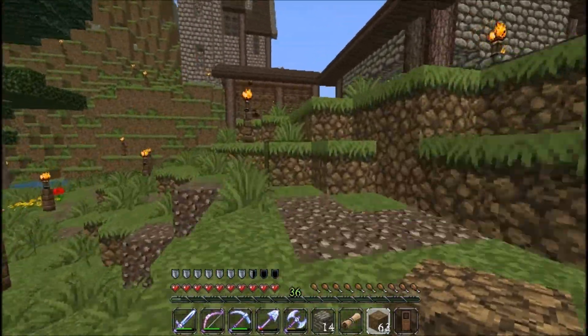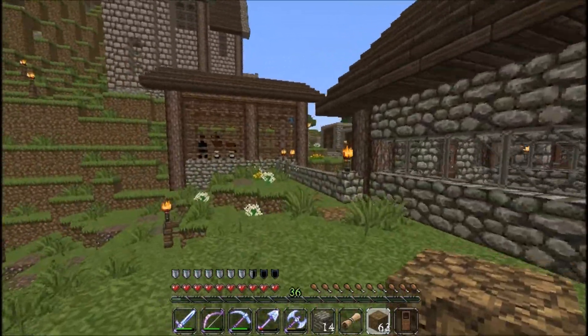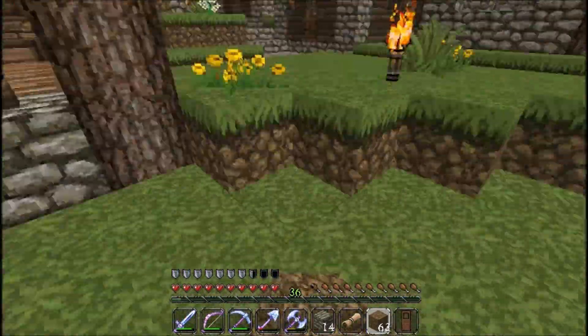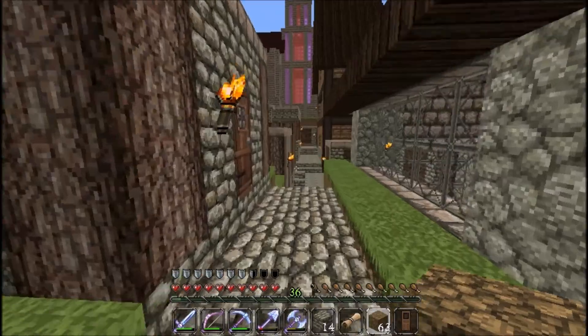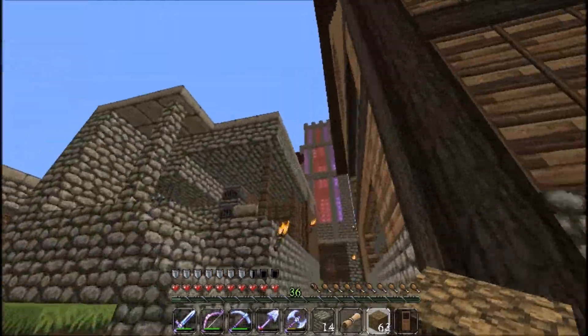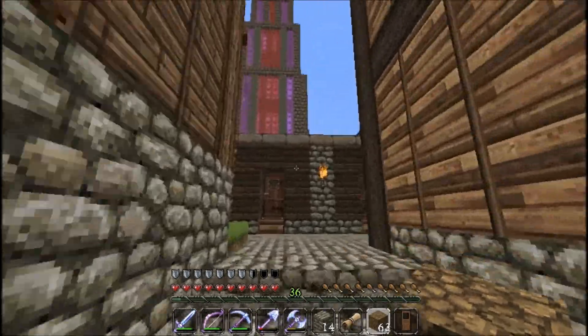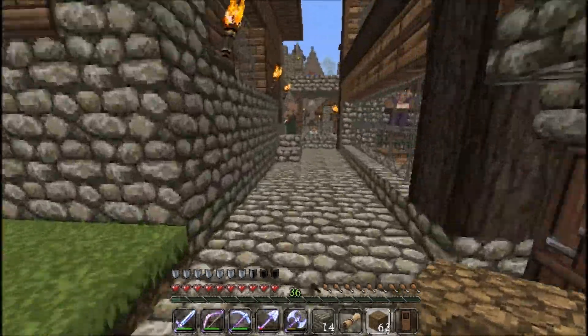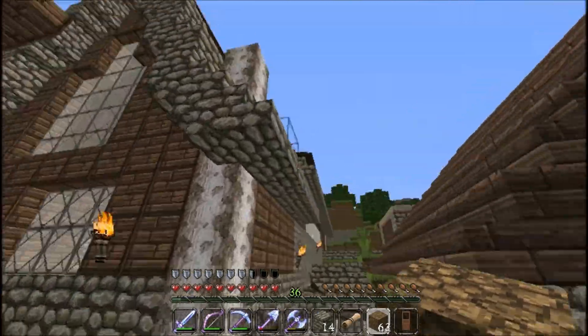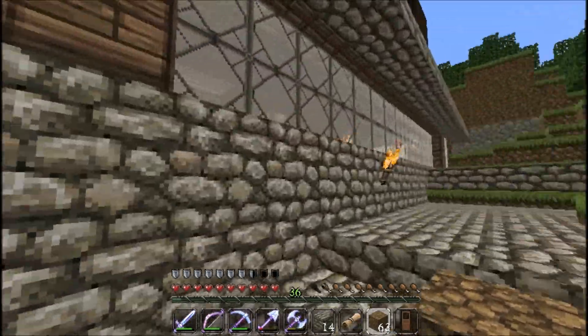I apparently don't have any birch saplings, which is kind of really annoying to find out. Anyway, I changed the roof over there as well — it is now symmetrical. The roof is symmetrical, not really anything else, but I think it looks a little better.